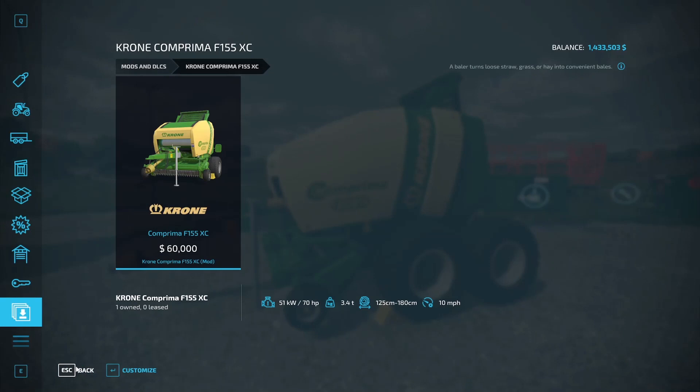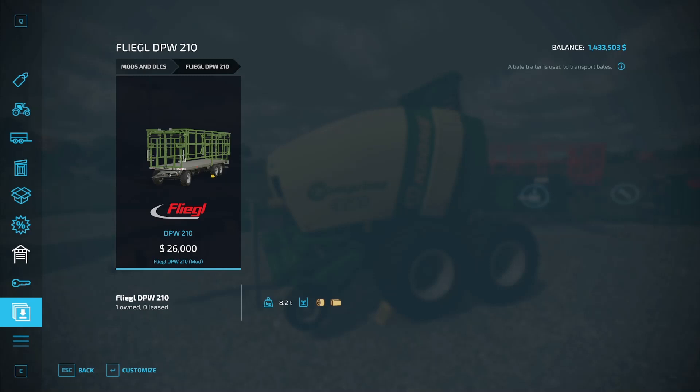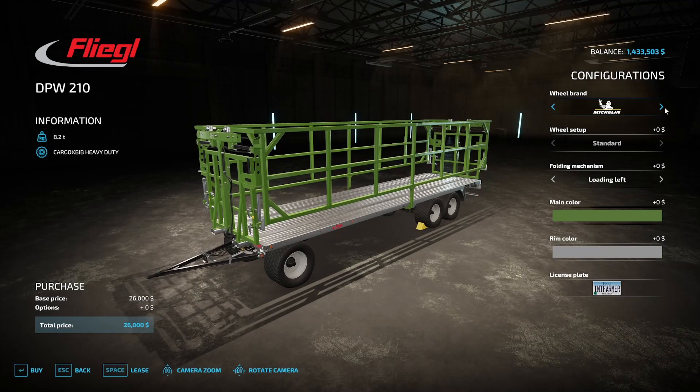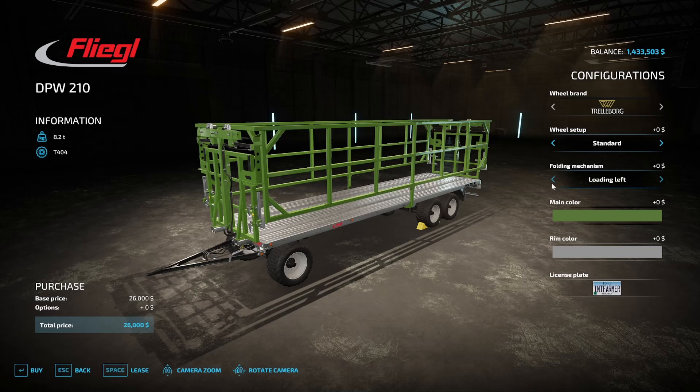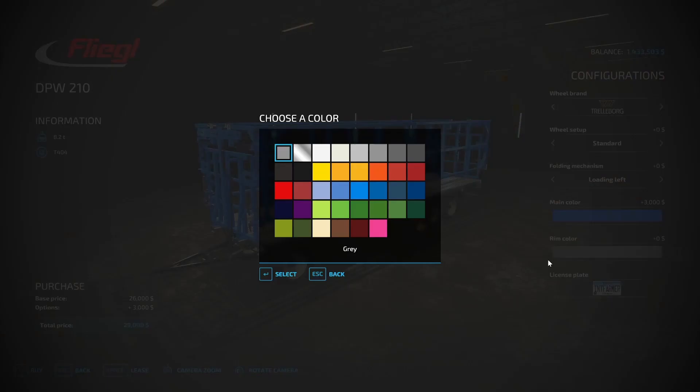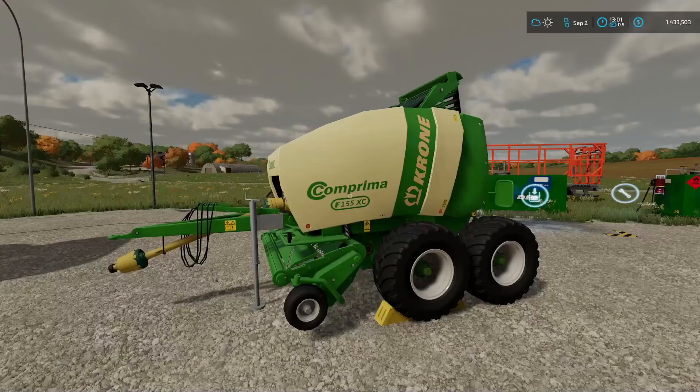I'll definitely be using that baler. Next is the Fliegl DPW 210 bale trailer by LandDev, in the bale loaders category, cross-platform. Tire options: Continental, Michelin, BKT, Bitter, Stein. Standard, wide, or narrow tires. Folding mechanism with loading left or right. Main color and rim color customizable, plus license plate.